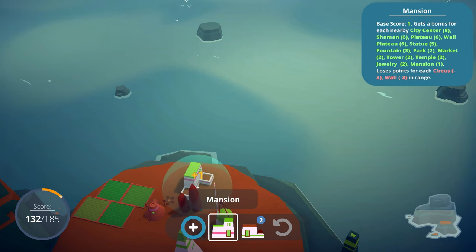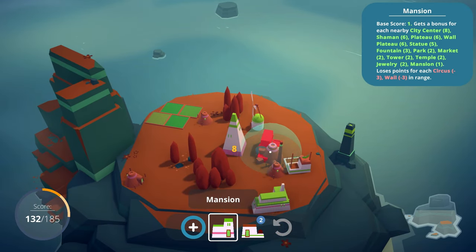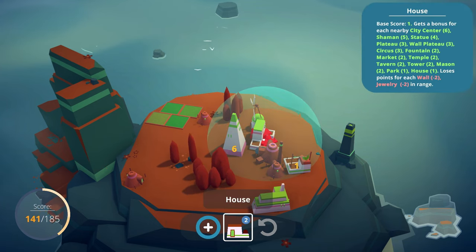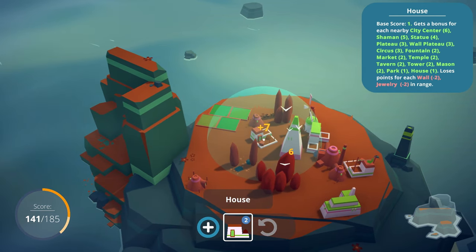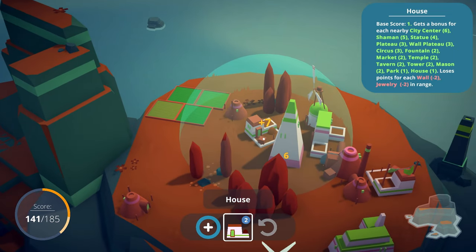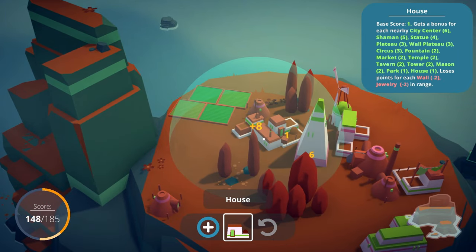Take a look over there for the mansions - loses points for each circus and wall in range. The circus is in town! Alright, where do you want your houses? I want to have a lot of points - when they're close to the city center, they get points. That is true. Let's zoom in a little bit - we're going to be doing some fine-tuned placement. This is a crowded island. We're making a city, after all.